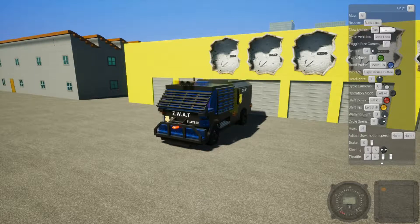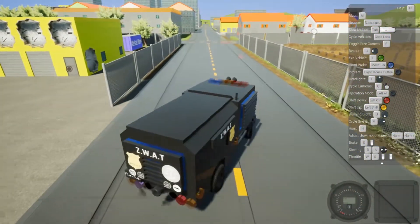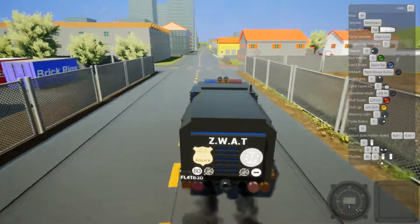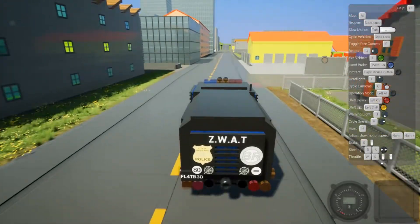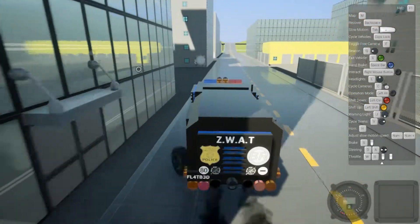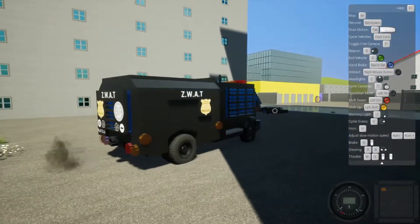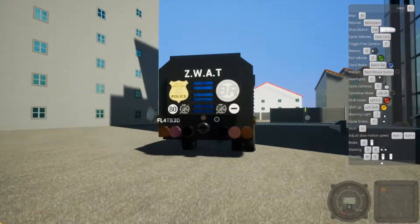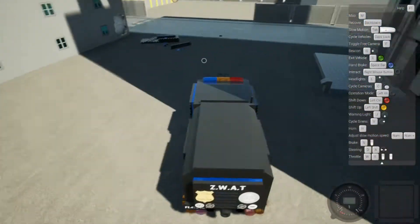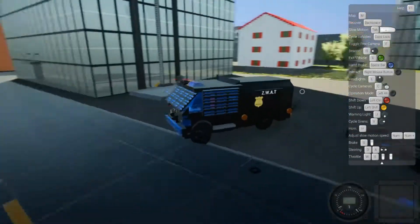Now we have the ZWAT Truck — not really sure what that stands for, but we're just gonna roll with it. According to the person that made it on the Steam page, it is well armored, so hopefully that makes it better in these tests. No problem getting up to 80 — actually gone a little bit over 80. We lost a wheel on the back end — it's a dually on the back, that's cool. Looks like we only lose the bottom of it when we hit that. We lost the bottom of it. That's interesting.